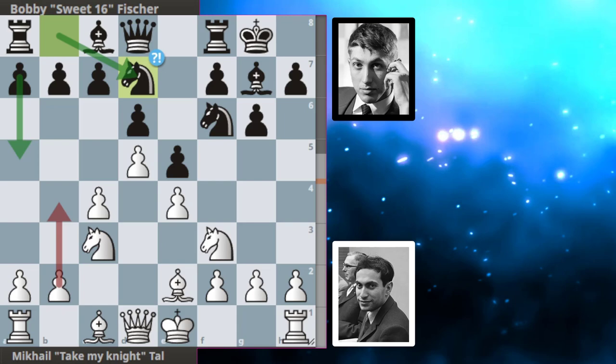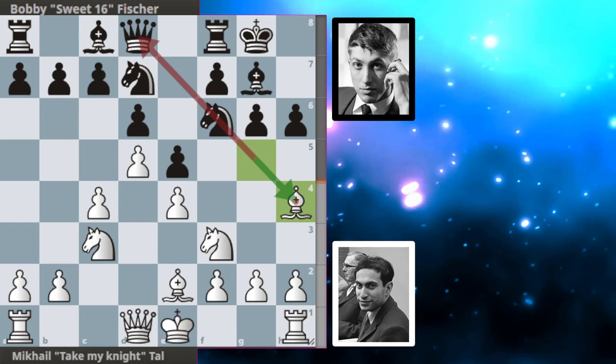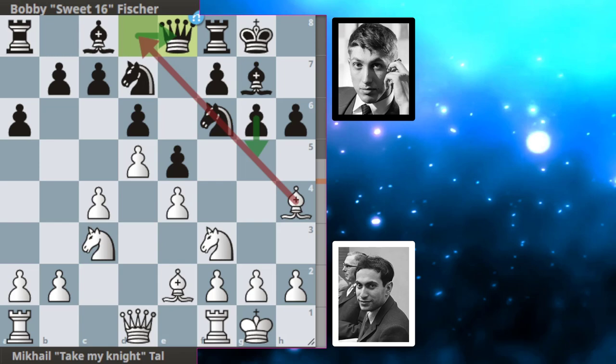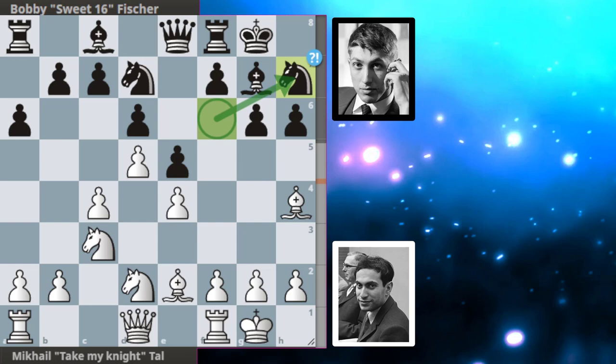Anyway, knight b to d7. The engine wanted a5 — I can only guess to discourage b4. Tal develops his bishop to g5. Now Bobby asks the bishop what it wants to do with h6. Bishop to h4 maintaining the pin against the queen. We get a6, and the engine wanted g5 to put the bishop on an awkward square. We get castles and queen to e8 getting out of the pin — the knights are connected so it's no problem. Knight to d2, possibly preparing to push the f-pawn at some stage.